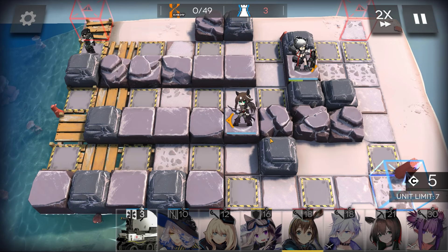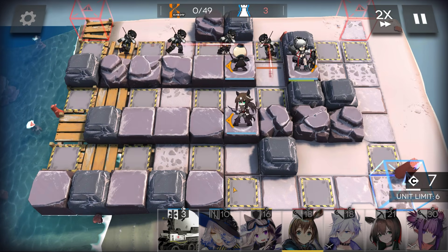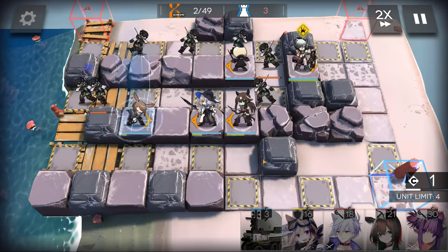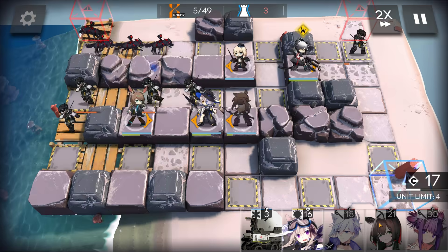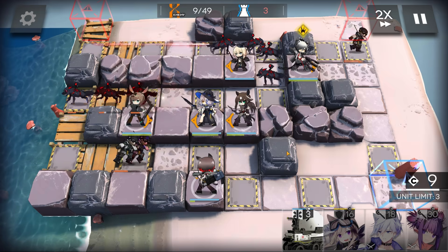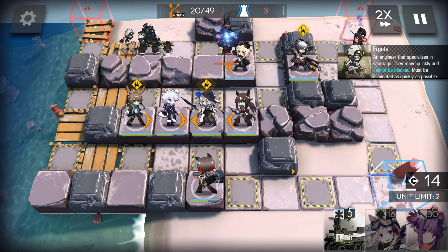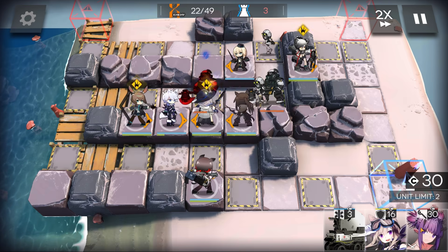Deploy Meteor. Deploy Dern up top. Place Orchid next to Meteor. Deploy Amiya. Drop Catapult at the bottom platform facing up. Deploy Steward.